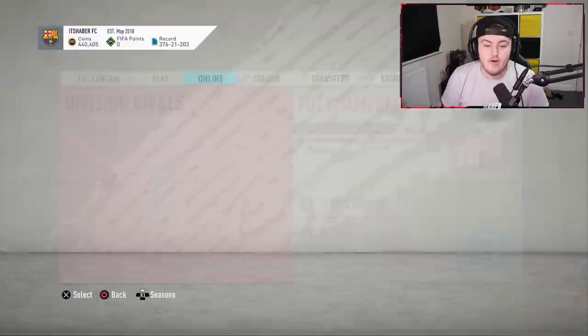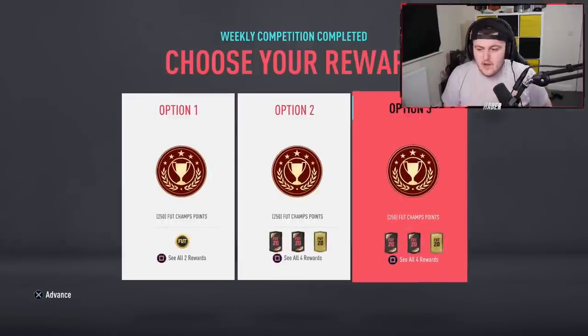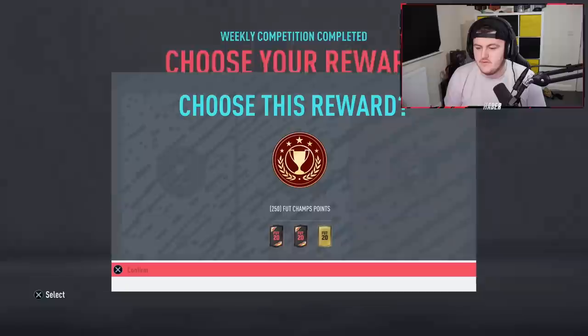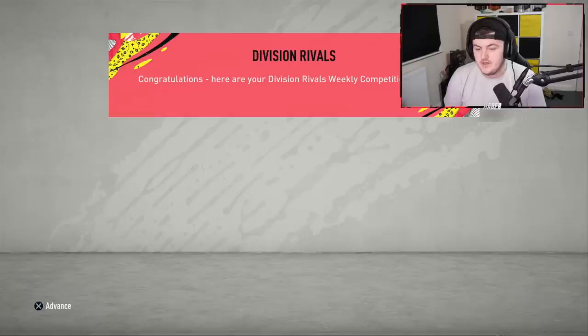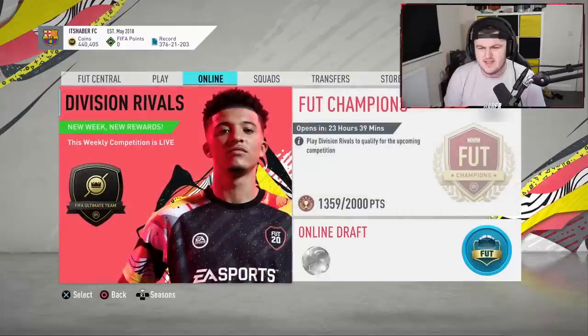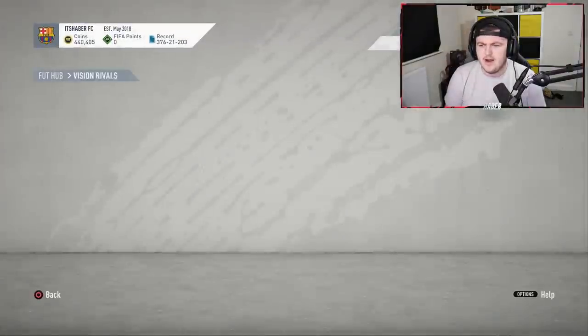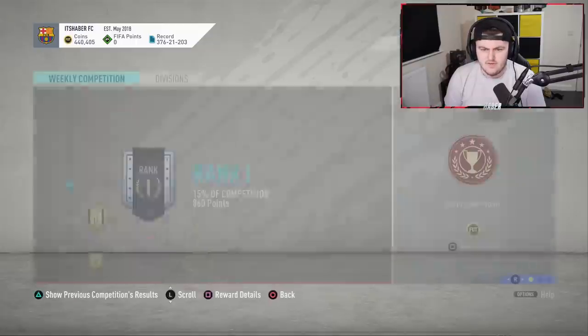Alright, so we're starting off with my division rival rewards, as we usually do. Champs aren't out for about 40 minutes, so I thought we'd open up div rivals first of all. I'm going to be taking untradeable, as I usually do, because massive cojones. So we get ourselves 2 Rare Megas, 2 Prime Mixed Players packs, and 4 Jumbo Premium Gold packs. I actually don't know what div I'm in anymore - I'm in div 3.